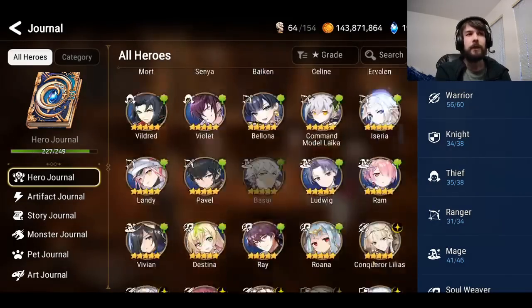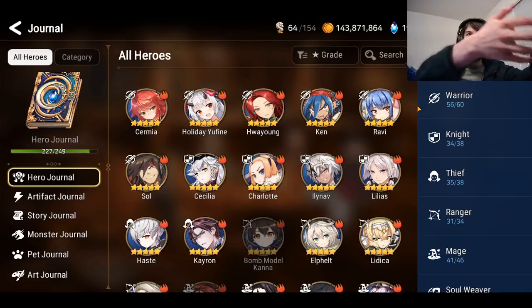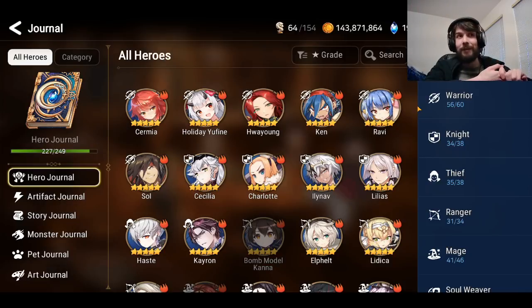That pretty much covers all of those. I'd really recommend going for some of the units I suggested — they're usually the strongest either historically or right now, and most seem to have a lot of staying power. I wouldn't worry too much about power creep on a lot of these units, because they either have specific abilities that make them useful in many situations, or they're just so powerful that even if they got power-crept you'd probably still use them. I hope this video helped you choose what characters you're looking for. Thanks for watching!